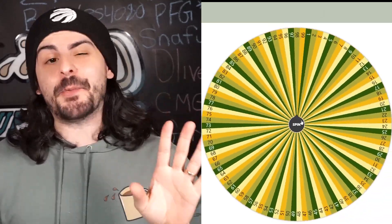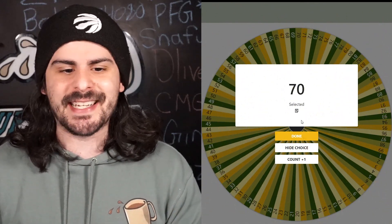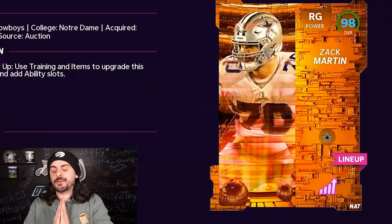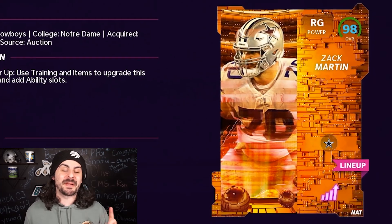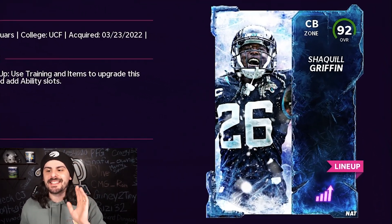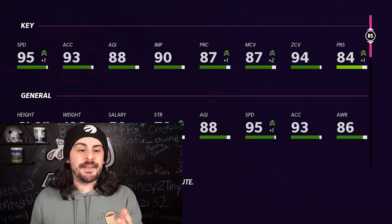We only have three pieces on defense but five on offense. Number 70 will be added to the squad — that has to go with Zach Martin. We already have a right guard, so we'll switch Shaq Mason to the left side and keep 98 overall Zach Martin on the right guard. Our last roll is number 26. I needed corner help, so we went with Shaquille Griffin, 92 overall, with 95 speed. We definitely needed a cornerback, and he fits that role on the team.